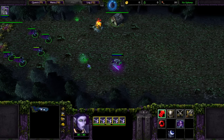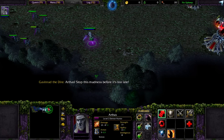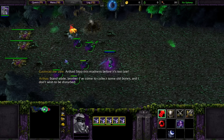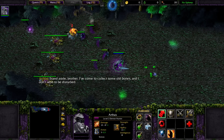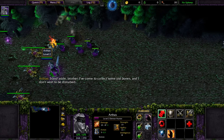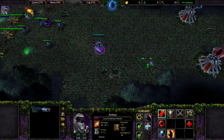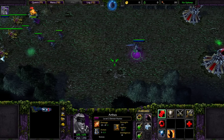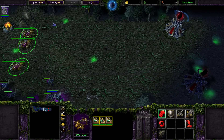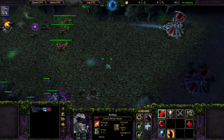We want to lure these enemies out. What do we got here? Nothing. Okay, great. So we just want to... oh, never mind, he's gone. What the heck? Wasn't he right there? Where did he go? Am I crazy? He was right there, right?